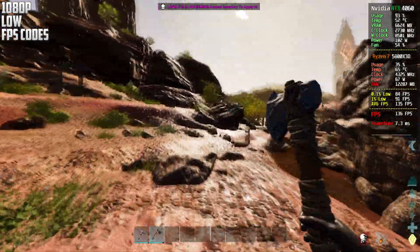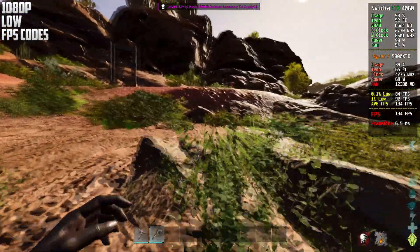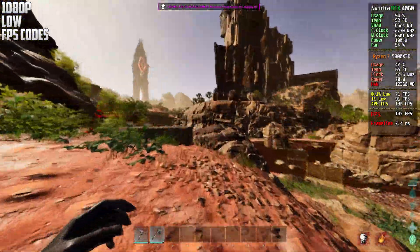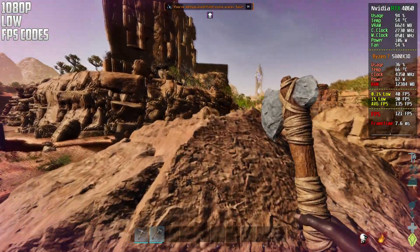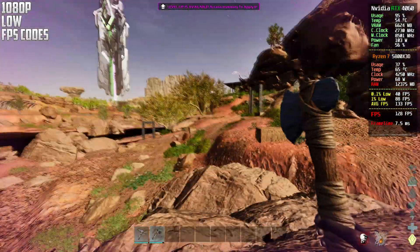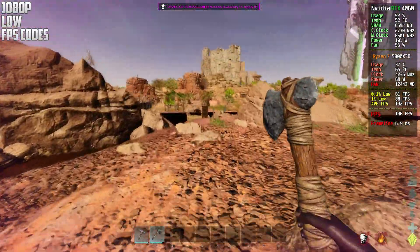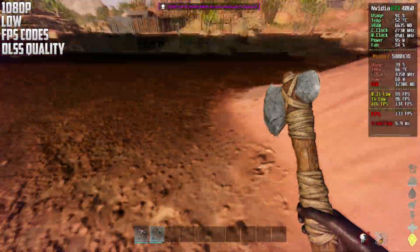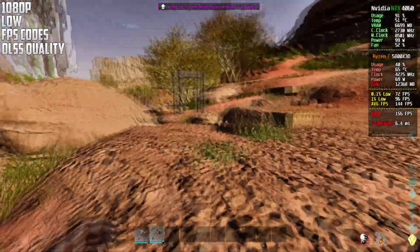This is now the console codes with the lowest settings, still at native 1080p. I'll leave all the codes in the description below so you can test the ones you want. What I noticed is that the volumetric clouds and the shadow quality codes are the ones that make the biggest difference in performance.